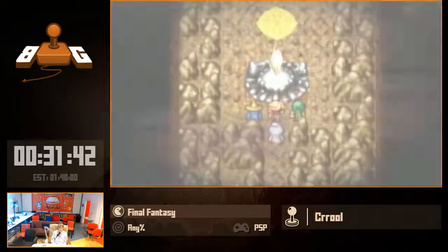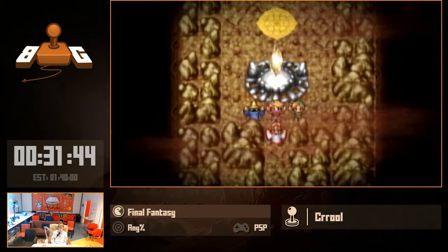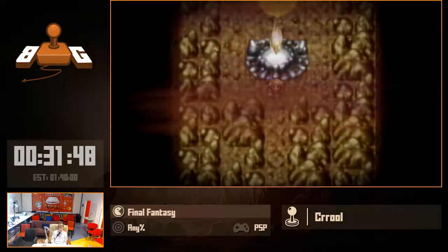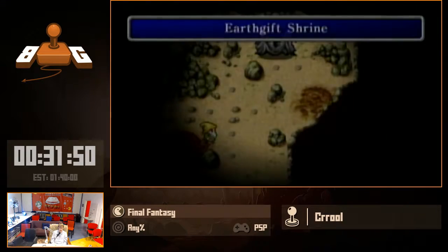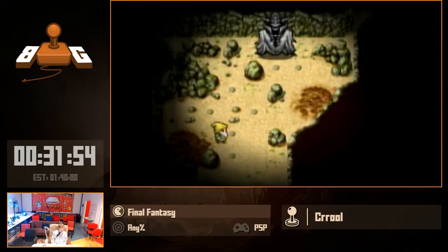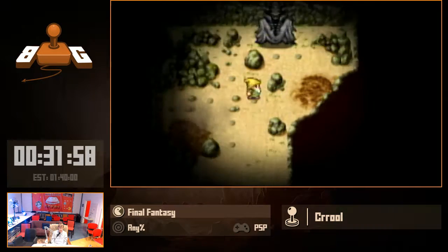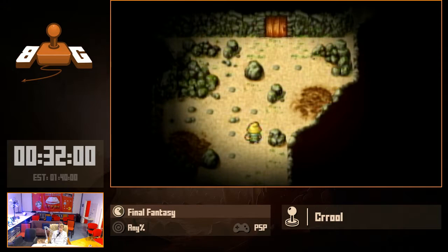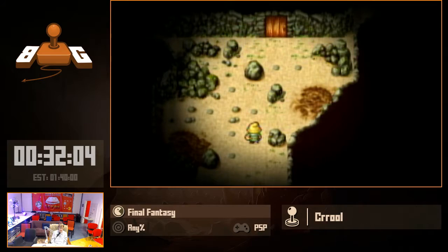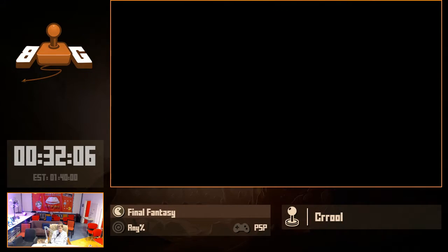The best Lich we've ever had was a mid-30 somewhere, like a 30-something. This was a 31:25, I'd say. Don't want to jinx it, because anything can happen — Cavern of Ice is coming up and that's probably the most RNG-heavy dungeon in the game. But it's a good start.